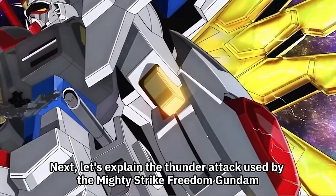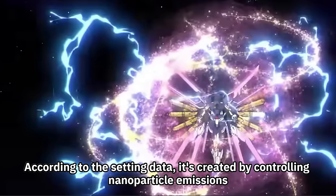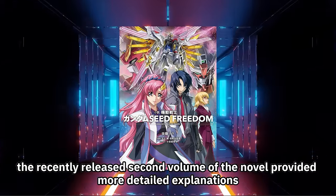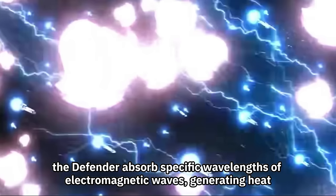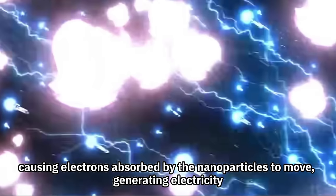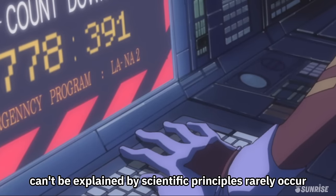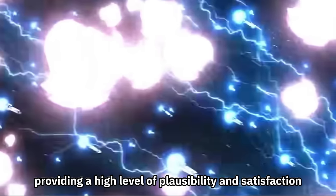Let's explain the thunder attack used by the Mighty Strike Freedom Gundam. The Defender features special equipment that generates lightning, created by controlling nanoparticle emissions. In a scene, it locked onto numerous missiles, Dragoons, and enemy warships simultaneously, shooting them all down. The recently released second volume of the novel provided more detailed explanations: the nanoparticle emissions generated by the Defender absorb specific wavelengths of electromagnetic waves, generating heat. This heat creates a magnetic field, causing electrons absorbed by the nanoparticles to move and generate electricity. Essentially, the lightning occurs when the nanoparticles overlap with something else, explained with a high level of scientific plausibility.